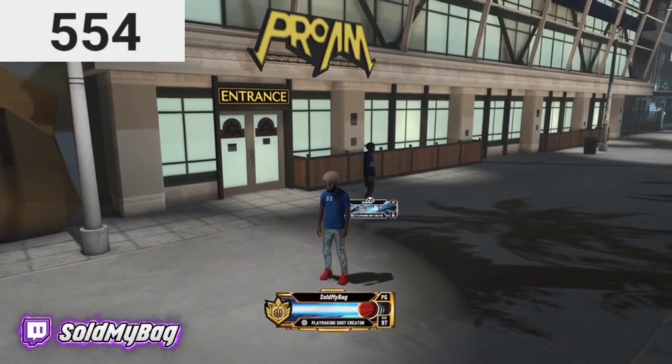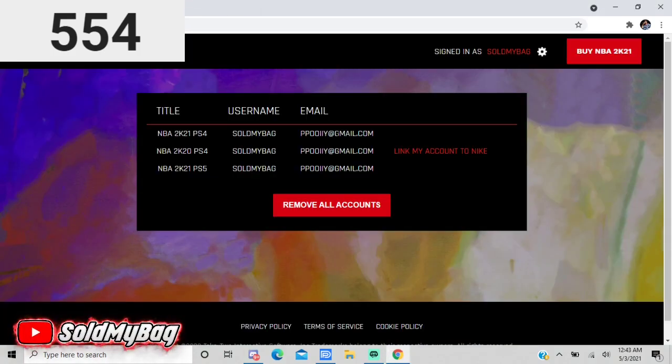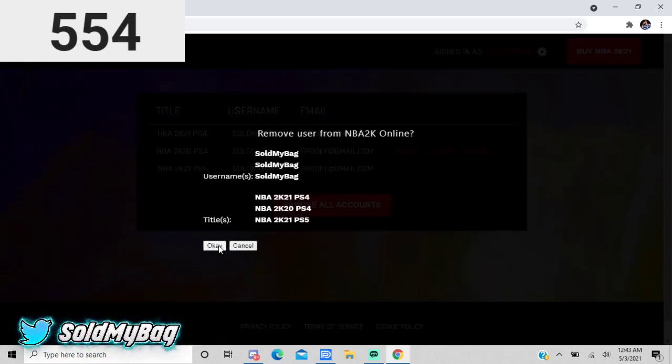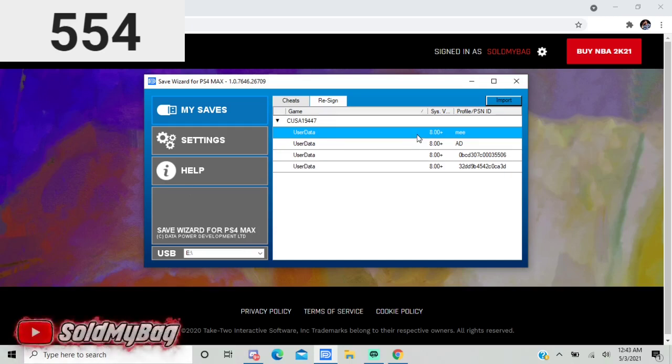No more talking — I'm gonna show y'all how to do it so y'all don't think I'm lying. What you want to do is go ahead and go to sign in on 2K.com. Click your network — I'm already logged in. Go ahead and remove all accounts, then press okay. The best part about this file is you do not have to do any timing — it's the best way to do your files. Simply put the file on.